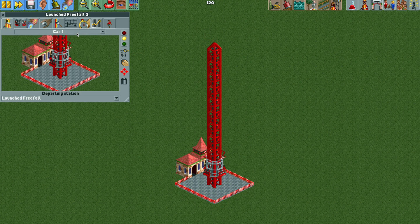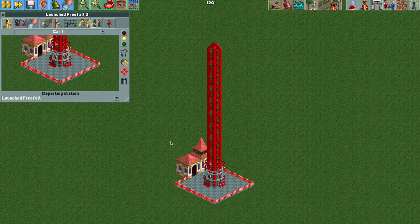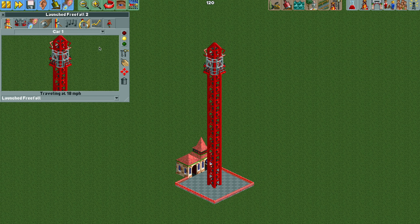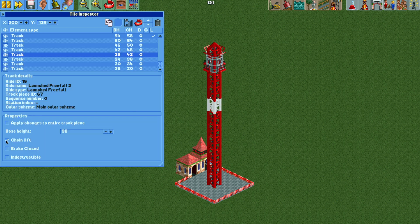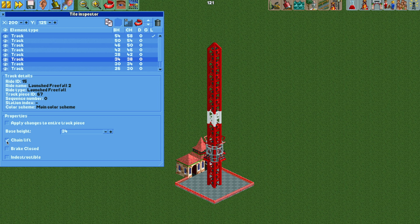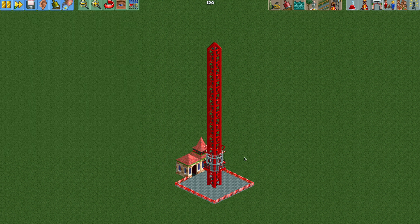Moving on to the launched freefall — I've already done everything in the tile inspector, so this should speed up. As it drops down, there's a problem: it goes up again because those chain lift pieces are pushing the ride back to the top. It's the fourth track piece above the station that's the problem. If we turn the chain lift off on that piece, when the ride bounces back up it will fall back down. You can also turn the chain lift off on all pieces below that fourth piece down to the station — it'll rise slowly at first, then speed up. This looks better for much taller towers, but you can set it up however you'd like.